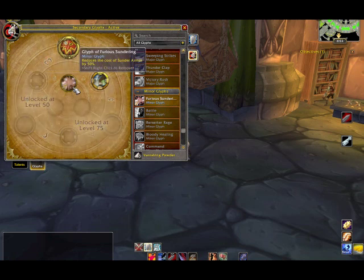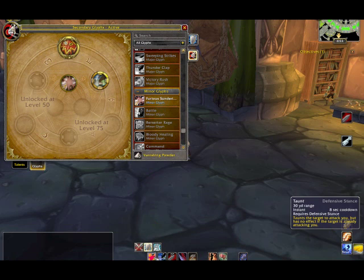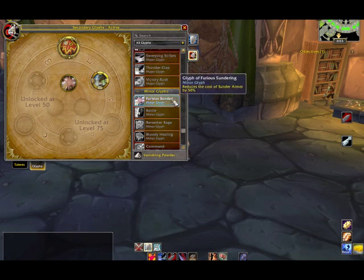This reduces the cost of Sunder Armor by 50%. That's the ability that reduces the armor of the target I'm attacking. Right now it takes 7 rage, so that would drop it by 50%, meaning it would round up to about 4 rage — it helps, not game-changing, but it definitely helps. Those are the three types of Glyphs. Once you've learned it and used it, it stays there forever; you never have to buy it again, but you can swap them out.